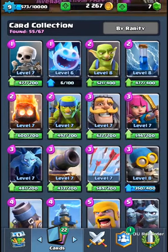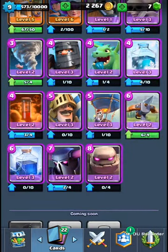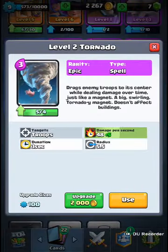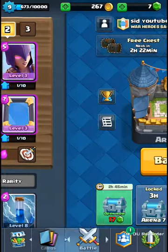I have two thousand gold — let's see what I should upgrade. Maybe the Executioner or the Tornado? I'll go for the Tornado. The Mortar is only level three anyway.